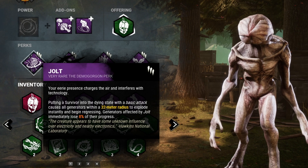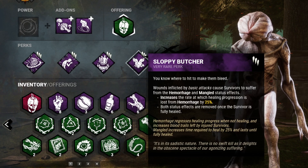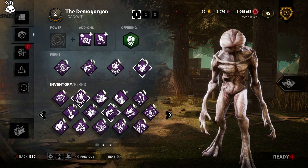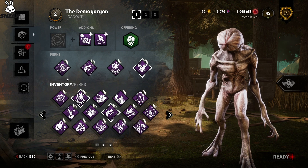The perks I'm running are Jolt, Fear Monger, Barbecue and Chili, and Sloppy Butcher. This probably isn't the best build for Demo, but we're going to give it a go. I haven't really experimented too much with different builds yet, but this build seems to work for me. So let's give it a go.